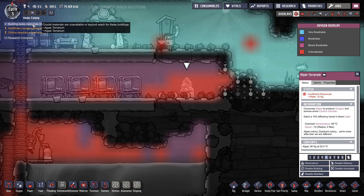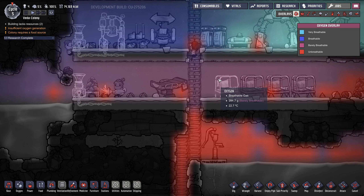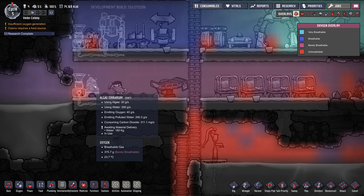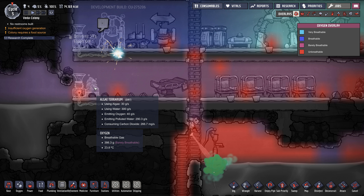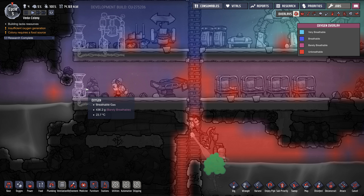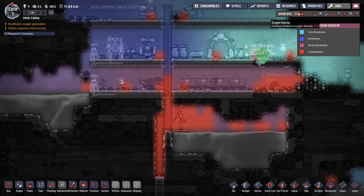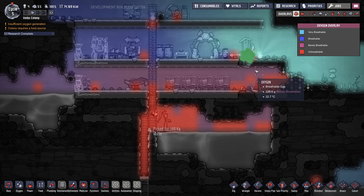Okay, so this algae building likes resources — it's okay, I'll get the water. Yep, it's coming with the water, really low water but that's alright. Let's see how much it produces. This algae terrarium requires algae and water and it produces oxygen. Then you have this other one that hasn't been built yet but requires power and algae as well. We'll see if we get this one crafted. Okay, it's starting now at least.